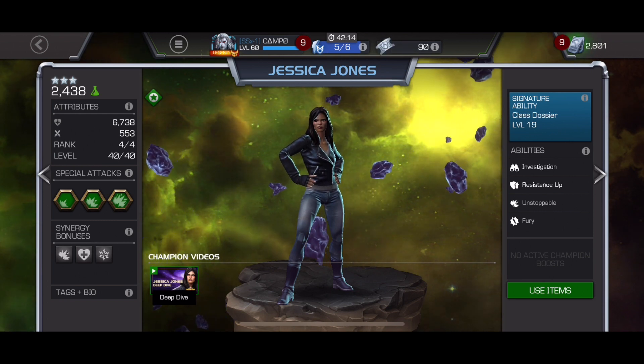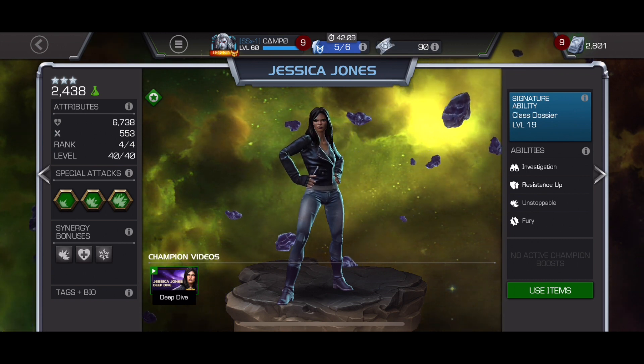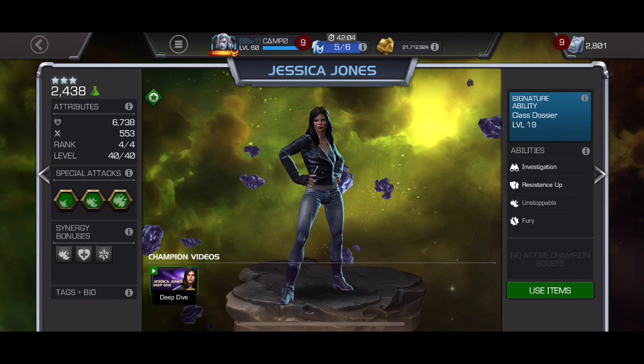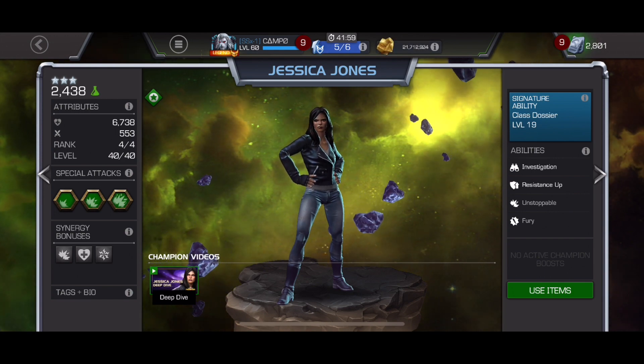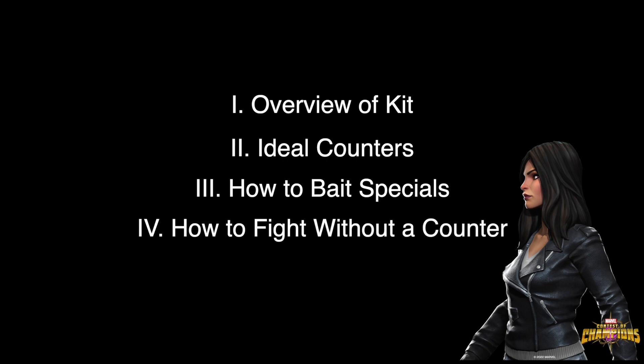Every month there's always one quest that puts Jessica Jones on the map and it's definitely not the skill quest — you need to beat her with a mutant or something. So we're going to talk about those situations when you aren't able to fit in a counter. The video structure: we'll start with her kit and how the investigation system works, then talk about ideal counters, then how to bait her specials, and finally how to fight her without a counter — because there is a way, it just might take a little longer.